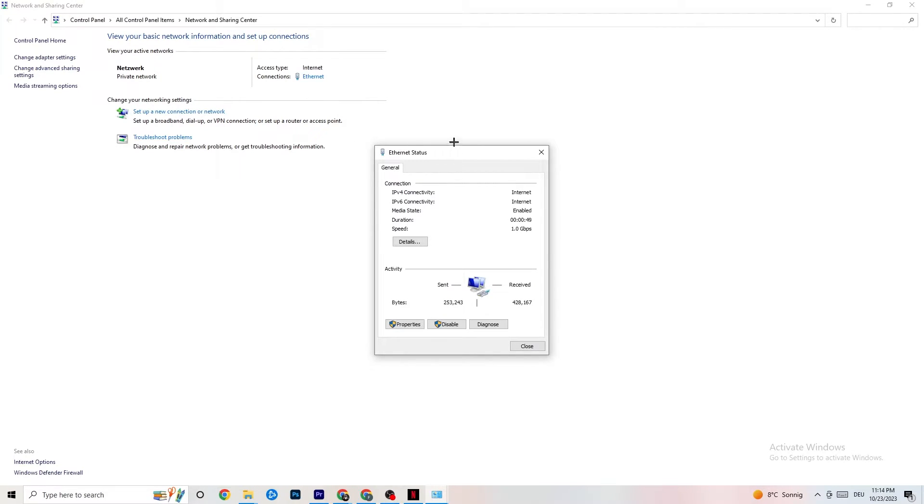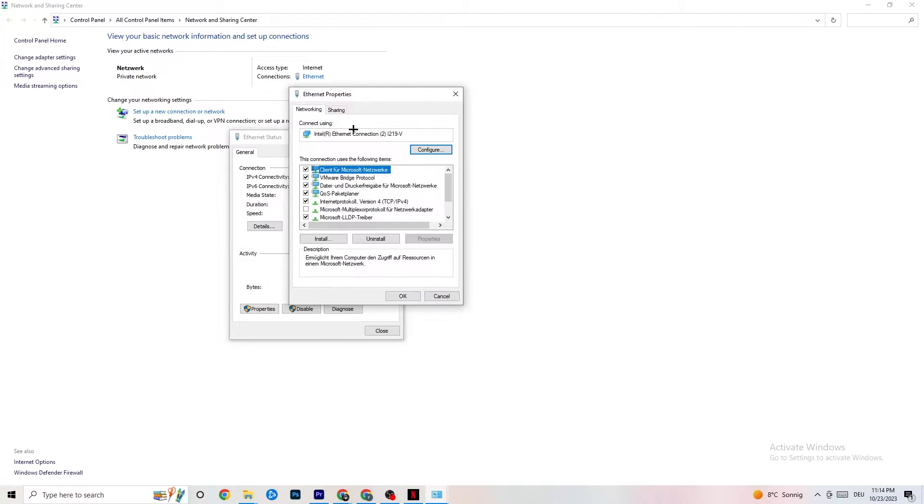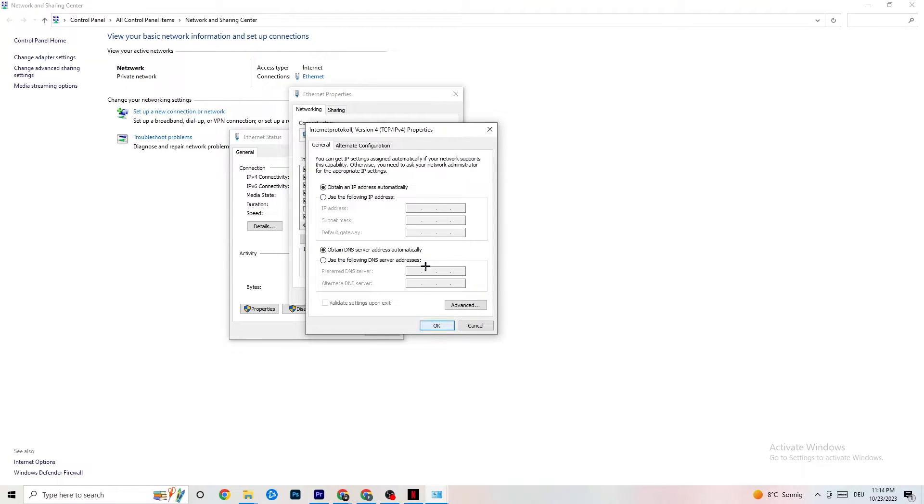Click on your ethernet adapter and then click Properties - note you need administrator rights for this, so run it in administrator mode. Scroll down to find Internet Protocol Version 4, double-click it, then scroll down to the DNS server address section. Enable Use the Following DNS Server Addresses.